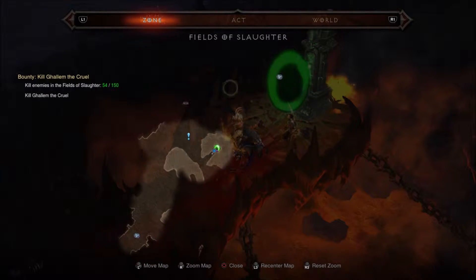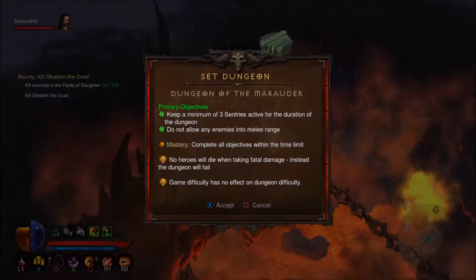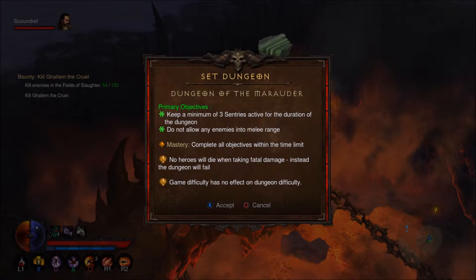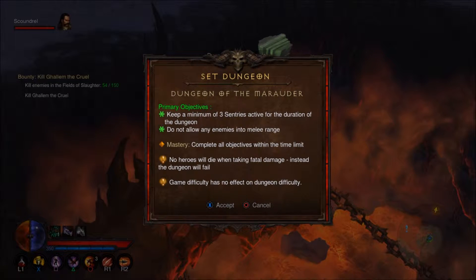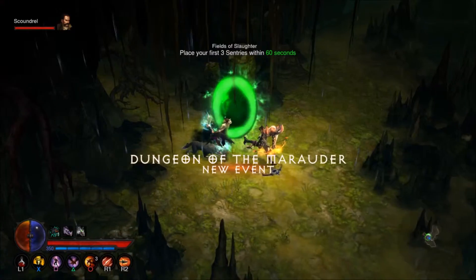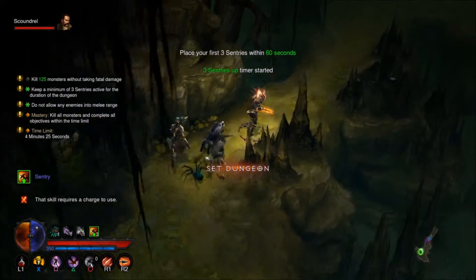In story mode there's something you have to kill here. Let's check the objectives: keep a minimum of three sentries active for the duration of the dungeon, and do not allow any enemies into melee range. For mastery, complete all objectives in the time limit — no heroes will die; instead the dungeon will fail. Game difficulty has no effect on dungeon difficulty, so you could be in Torment 10.